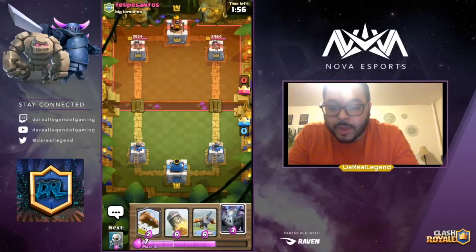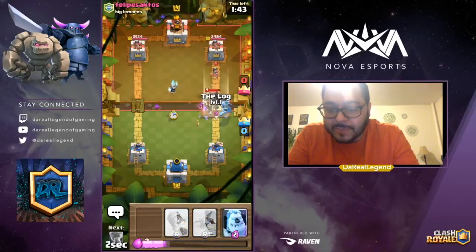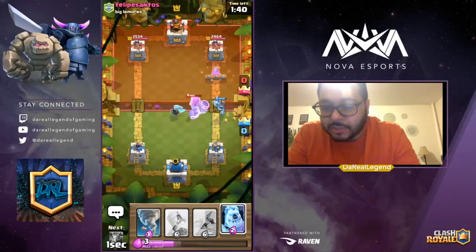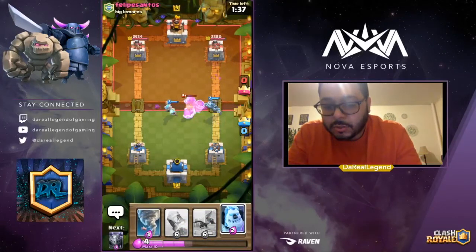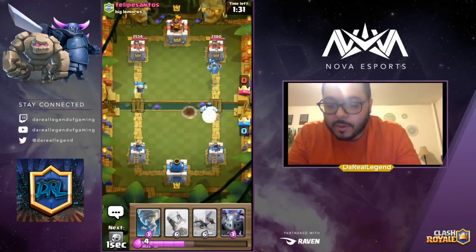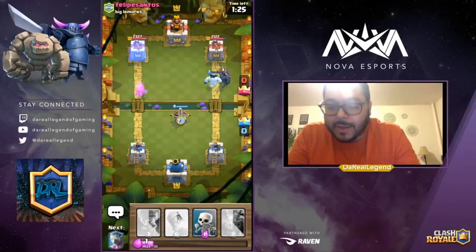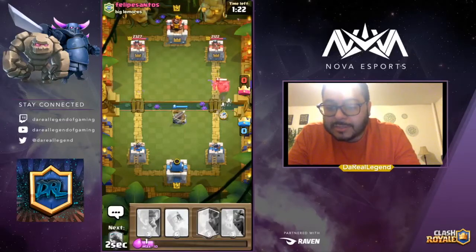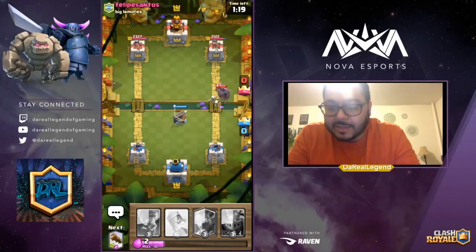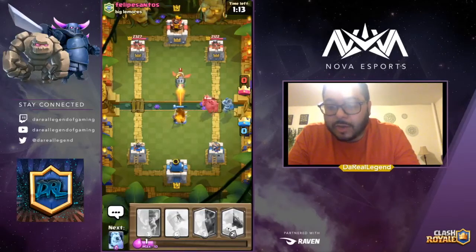Let the elixir count build up and we should be able to push with no problem. The Giant Skeleton is going to be a problem — let's cycle to our Ice Golem quick enough. Log that Princess back. We got the Giant Skeleton to go to the middle, so we should be fine. Drop the Ice Golem, then shortly after we'll drop the X-bow — they might throw the Rocket, or they play the PEKKA. Drop the one-elixir Skeletons. PEKKA's stuck for a second — play the Mega Minion, though I wanted to Tornado right there too.